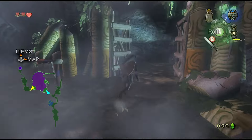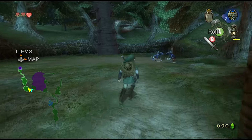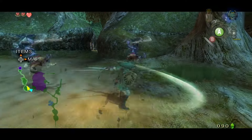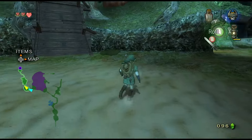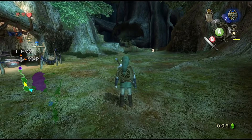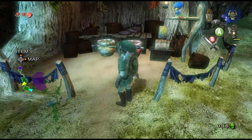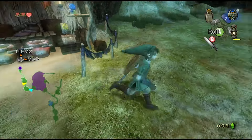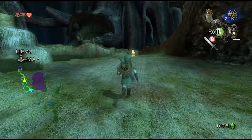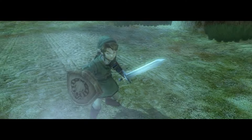Trill's shop is up ahead anyway so it's not the biggest deal — you can just refill there. It might have been more worth it to do it later since I could have afforded the lantern oil then, but oh well. Here's Trill's shop — I could buy a red potion for 20 or 30 rupees but I don't think so. I've played this game before.